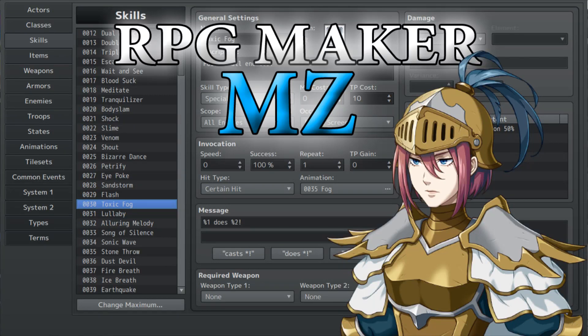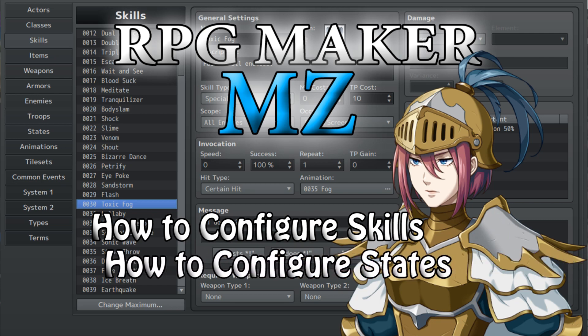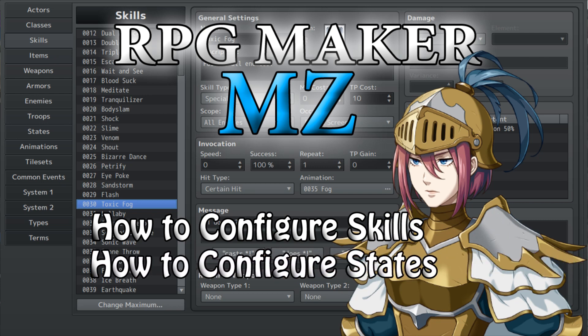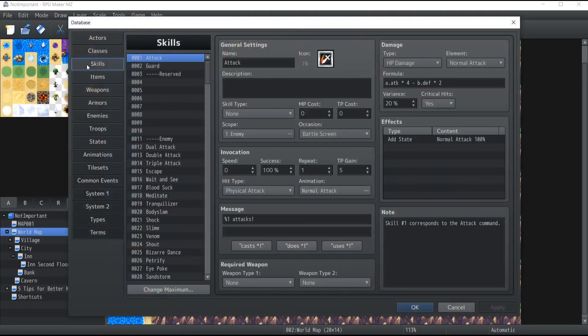This week I'm going to talk about the skills and states of the database and how you can configure those. So let's get started. If you open your database and go inside your skills section,